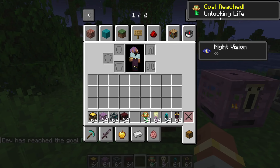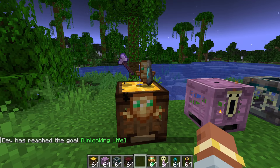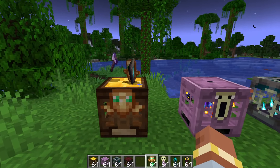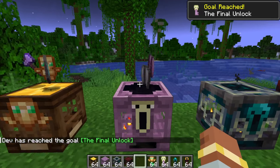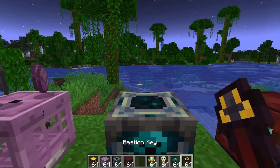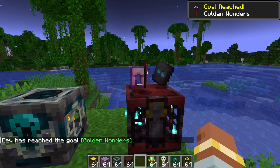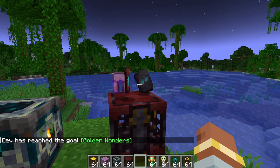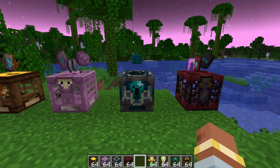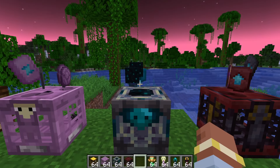The Woodland Vault gives you an achievement for unlocking life, and you get a guaranteed Totem of Undying plus some random items. The End City Vault gives you the final unlock, with the guaranteed item being the Elytra, plus two random items. I'll leave the Ancient City one for now, as it has a new item I don't want to leak just yet. The Bastion one is called Golden Wonders, and the guaranteed item is the Netherite Smithing Template plus two random items. The last vault — unlocking this gives you Releasing Souls — and if we open it, you get a guaranteed block we'll cover in a second, plus two random items.